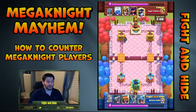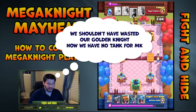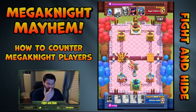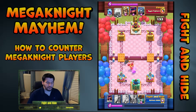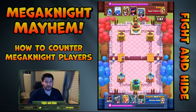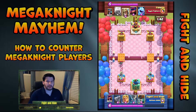My opponent played Mini P.E.K.K.A., Prince, Hunter, and Log, but I didn't know he had Mega Knight until I saw him drop it. Now, you want to avoid the Mega Knight jumping — that's the one tip I'll give you right off the bat. Don't drop your card in a situation where he's going to immediately jump. Drop it one or two tiles off so you force him to walk up to it.